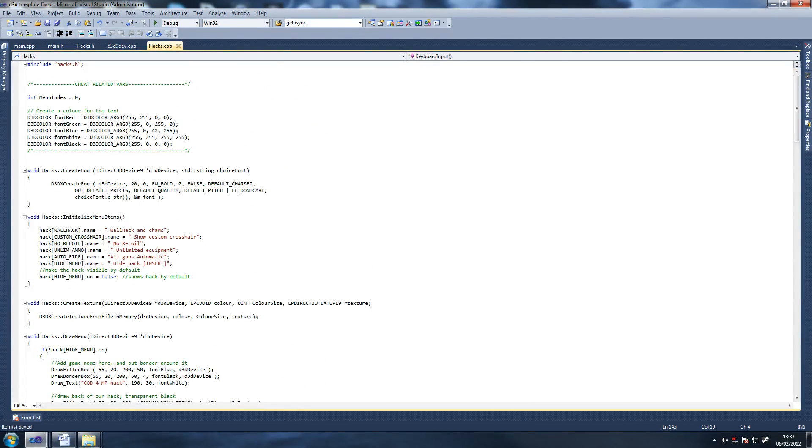You can declare yours in hacks.h, it doesn't really matter. So just below here, just say: int autoFireTimer equals clock(). I don't know if we added our clock class, but I think we did that on hacks.h. Auto fire timer.